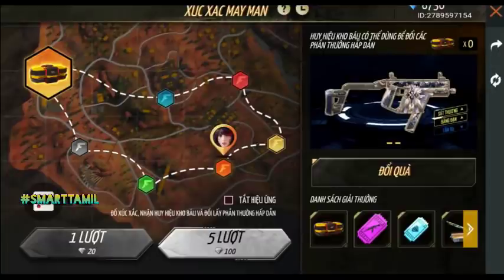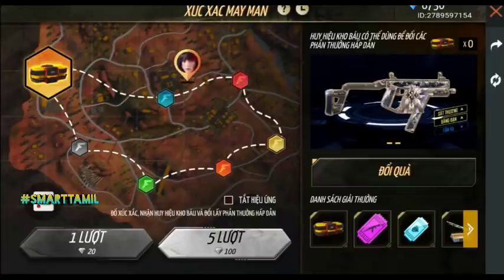A single spin costs 2 diamonds, and a bulk spin costs 100 diamonds. We have to update this — the character is removed, the dice is removed, and it has a double bar. We can see this gun at the end. But we can see this gun in this event. This event is very costly, as we know.